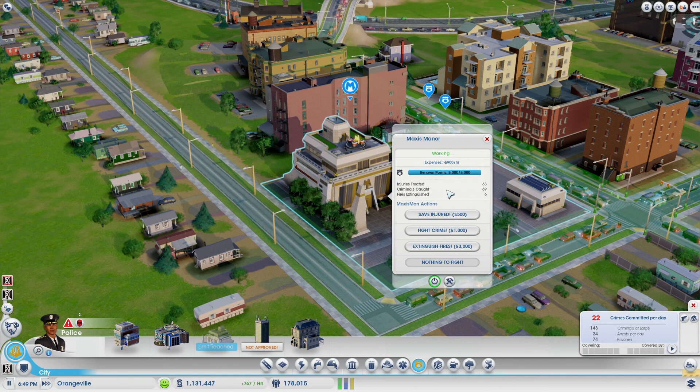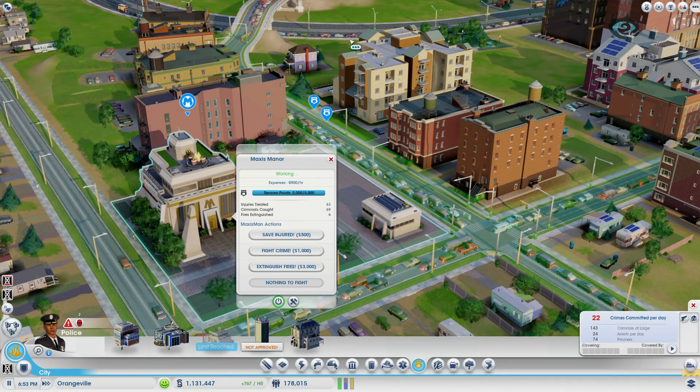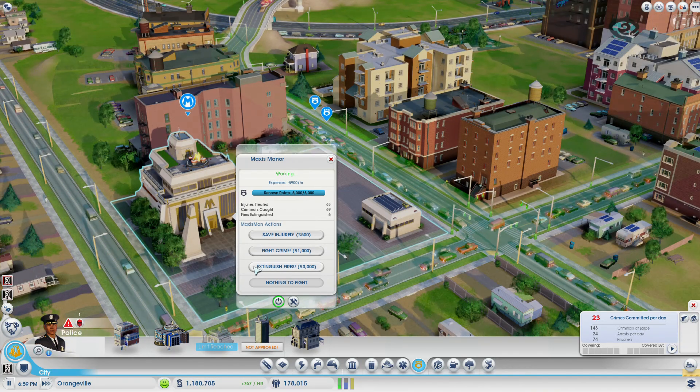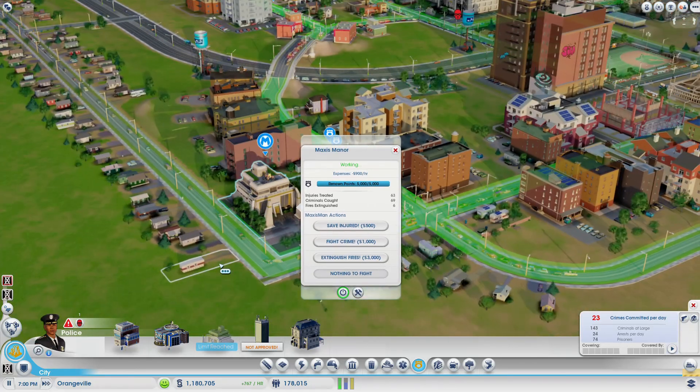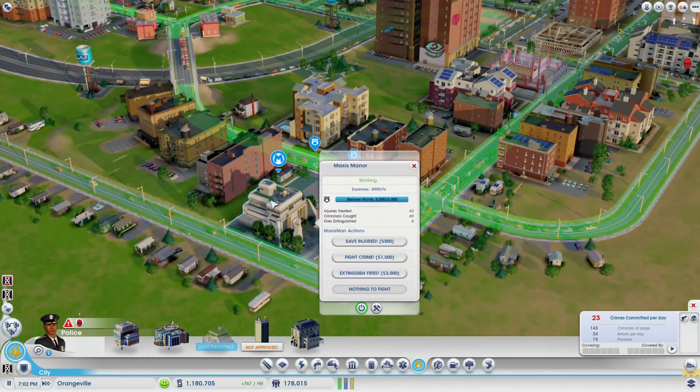Let's see what he can do. You can actually save the injured — he will look around the city and save any injured Sims. You can also fight crime: if there is any crime in progress, you can send him out and he will make the arrest himself. He can also extinguish fires — if any fire breaks out, Maxis Man will come and save the day.